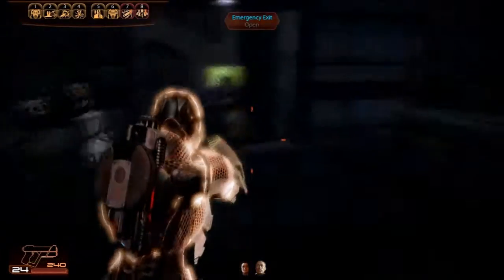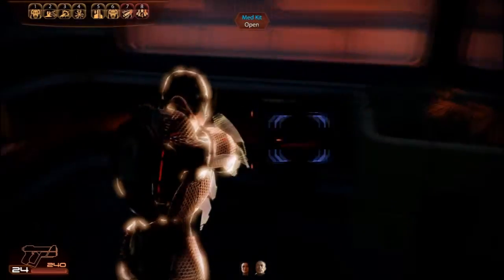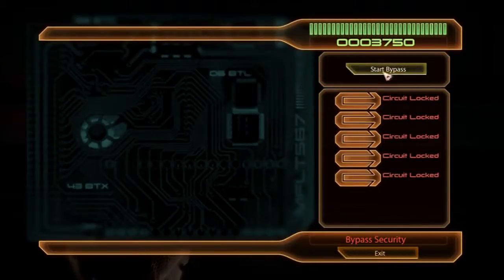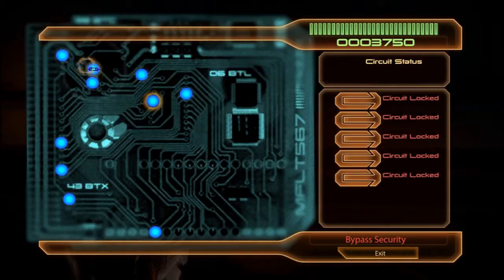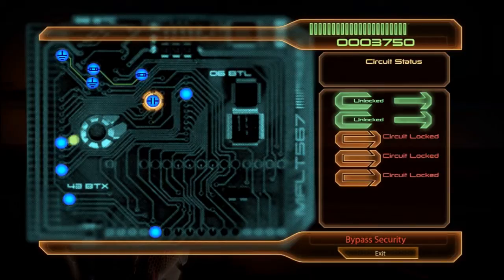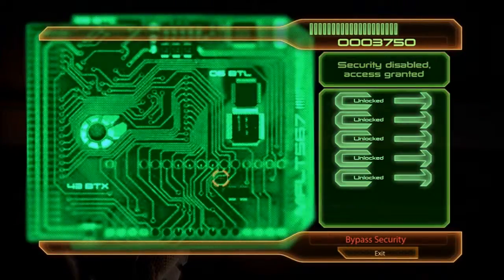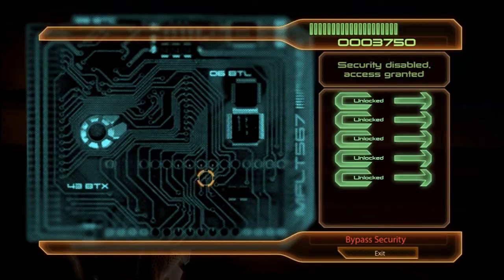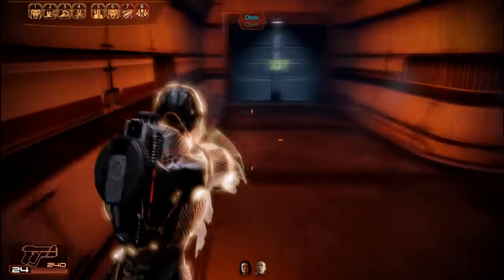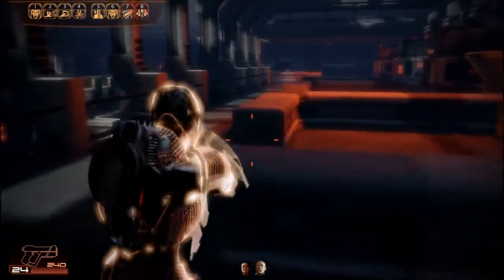I'm going to tell you a trick towards the end. I realize I missed an important element zero item, but I have a lot of element zero in my bank so I don't care — I'll let you guys know when that part happens. Bypassing the safe, getting 3750 credits, and just running towards the next group of enemies.